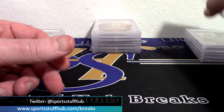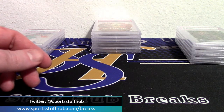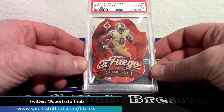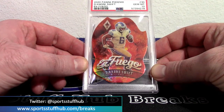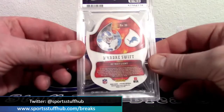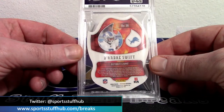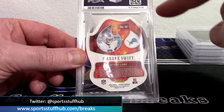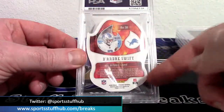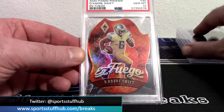Prism silver wave Optic fanatics exclusive box set gem 10 Zion — so now we're at four nines, six tens, a 60% ratio for gems. And while we're at it, why don't we add one more gem: a die-cut case hit from 2020 Phoenix football, DeAndre Swift in Fuego, PSA gem 10. Such a cool card — these Fuegos are awesome. Really happy to get a 10 on this one, especially since die cuts can be really tough to gem because of how much edge and how many corners there are that can hinder the grade. DeAndre Swift really turned it on this year, so I was happy to have this come back at a 10.